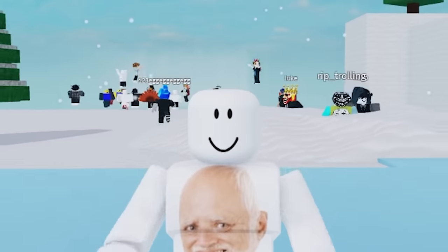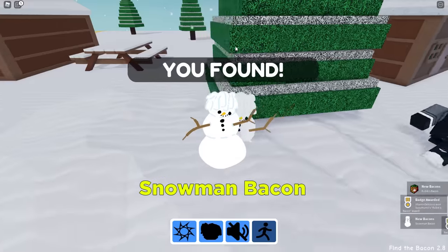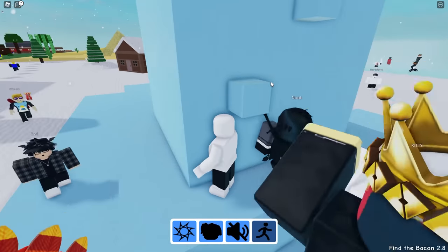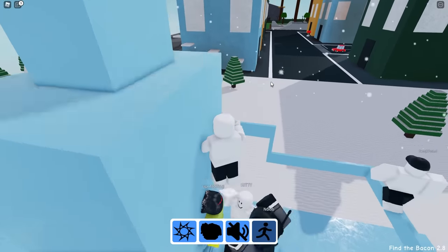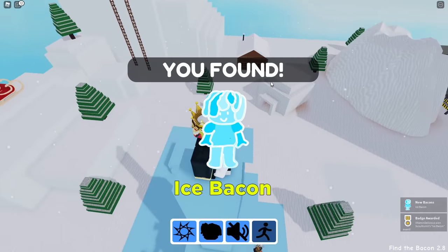Is there bacon hiding in the snow here? No. Let's go in this little cabin — get like a tiny bacon, a Rubik's bacon. A snowman bacon! Now it's time to head up this little ice pillar — this is slippery. I think the answer is to just always be jumping, don't fall, and then up the ladder — the ice bacon!